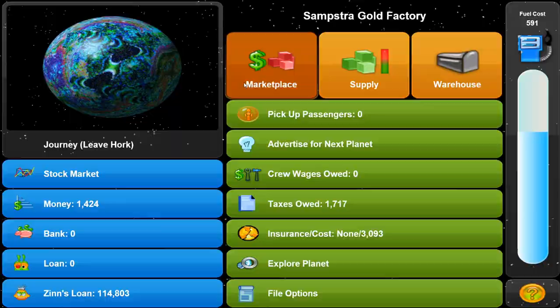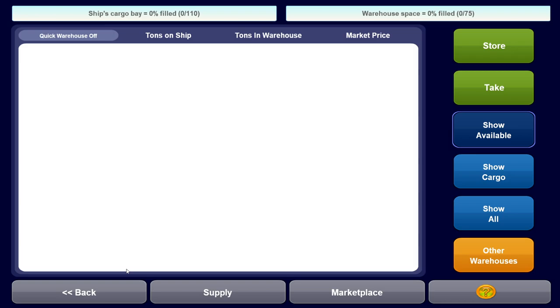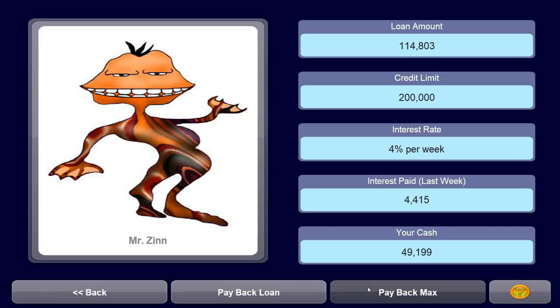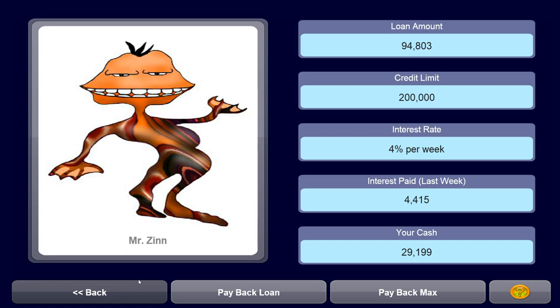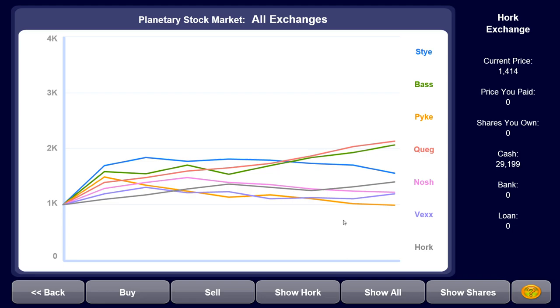Let's go sell everything we have on the marketplace. For 617 - that's way more than twice the price. Let's sell everything: hair tonic and lava lamps. We have five lava lamps, let's sell those as well. In the warehouse we don't have anything right now, but when we come back to Stye we can buy the stuff at a really good price again. We've got some nice money - let's repay 20,000 of the loan. We need to lower that as much as we can.